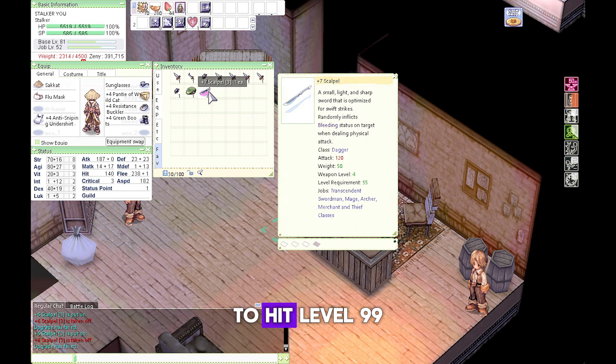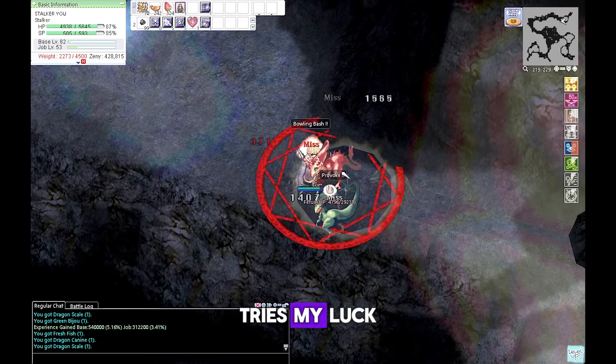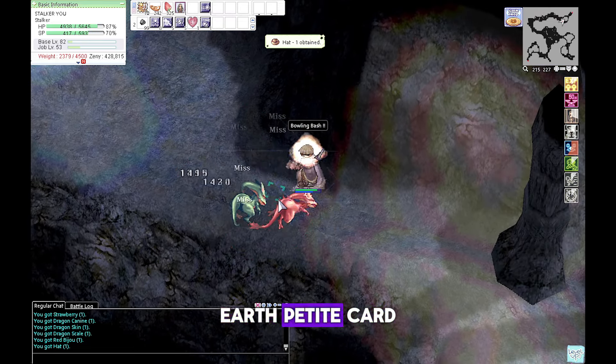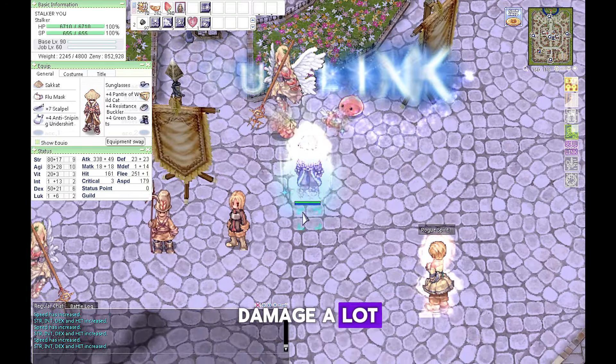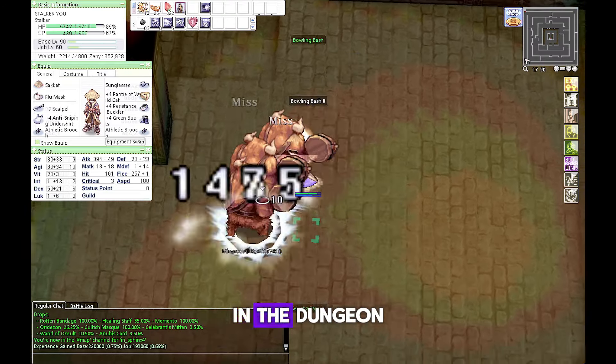On your way to hit level 99, I usually try my luck inside Abyss Dungeon. Sky Petite card, Earth Petite card, and Minoris card are very useful inside this dungeon — they will increase damage a lot. Since your flee is 238, you are able to tank up to four dragons in the dungeon.